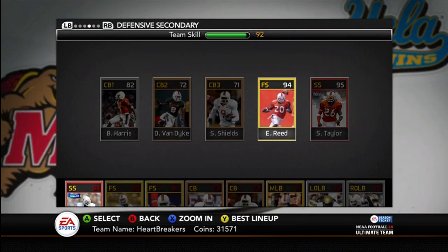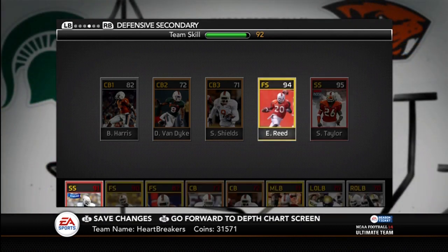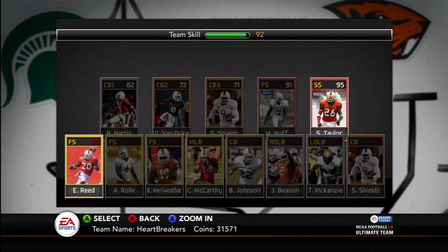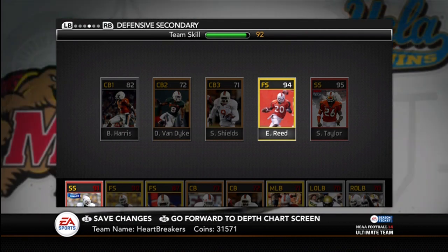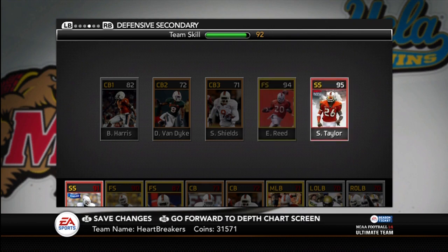My safeties — they have great safeties. I decided to play Sean Taylor as the strong safety and Ed Reed as the free. If you play Ed Reed at strong safety he's a 90, but at free safety he's a 94. Sean Taylor is a 96 at free safety and a 95 at strong safety, so I thought it would work better to put Sean Taylor at free and Ed Reed at free... actually Sean Taylor at strong and Ed Reed at free.